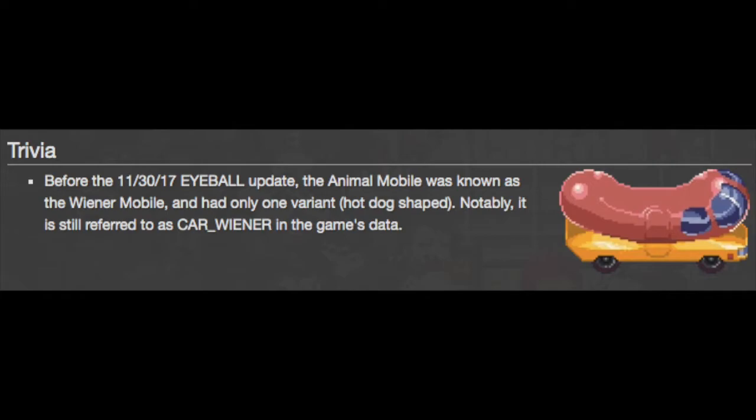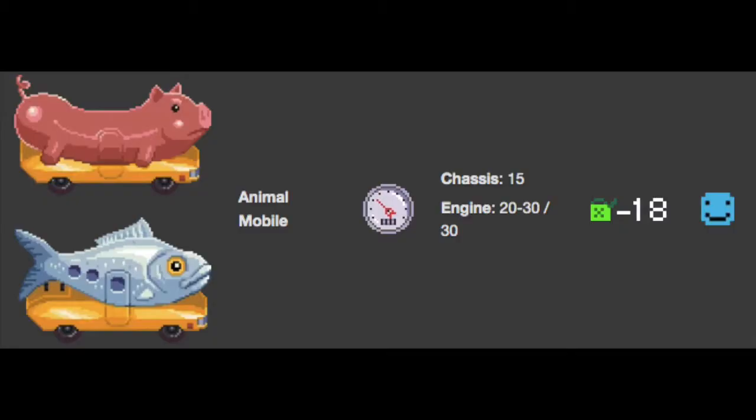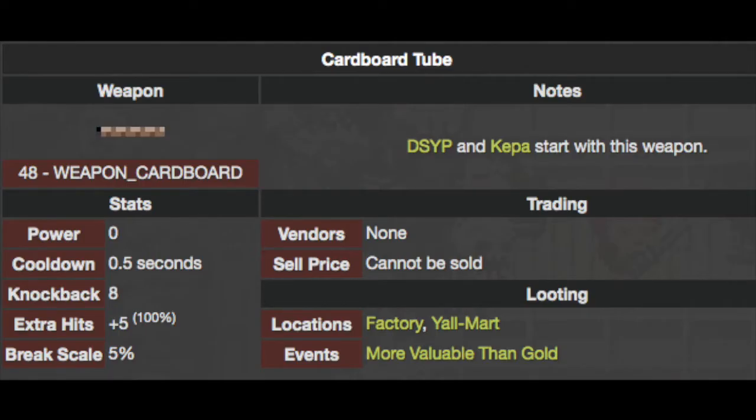Hot dog car: The Wiener Mobile is a rare vehicle in the game that has gone through some changes. The original design had to be changed due to being very similar to Oscar Mayer's Wiener Mobile. Because of that, the vehicle was changed into the Animal Mobile, but still keeping its ridiculously tough chassis.